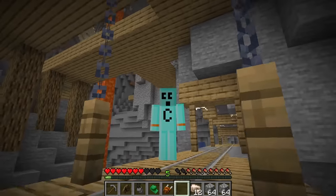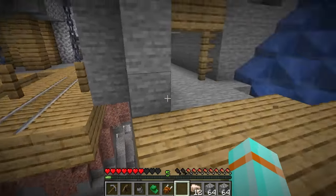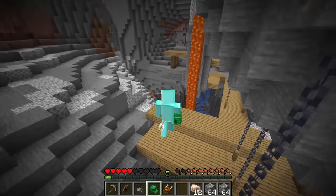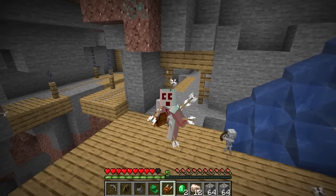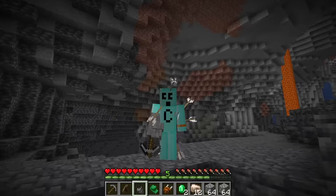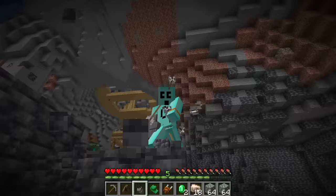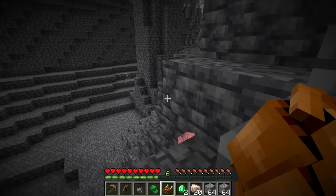I heard an arrow shoot — where are you, skeleton? All the way up there? You think you're safe? With my emerald punch I launch up and he went down. I shall make you a tiny skeleton — he's so cute. He still shoots full-size arrows though. Let me get some iron — I'll need like 30-something iron to make an iron golem. My pickaxe punch is really coming in handy.